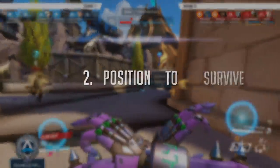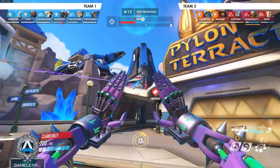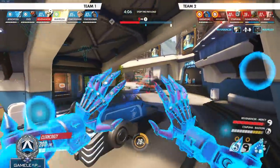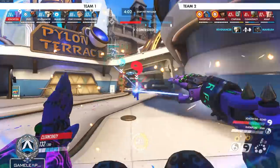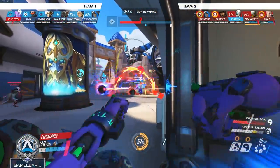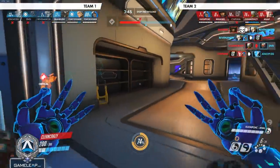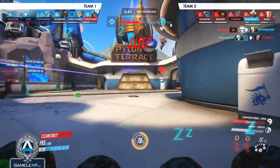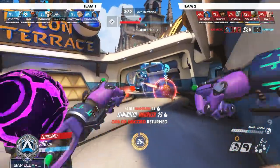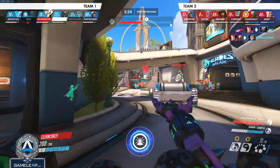The second thing you can do is survive through good positioning. If you position defensively — in a way where enemies have to dive through your team to reach you — it's a lot easier for your teammates to peel for you. They don't have to go out of their way; they just turn around and you're right there. On top of that, because you're positioning well, you won't die instantly. The more time between contact and death, the more time your teammates have to peel for you.